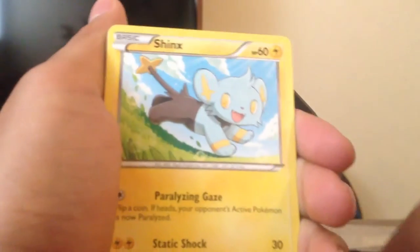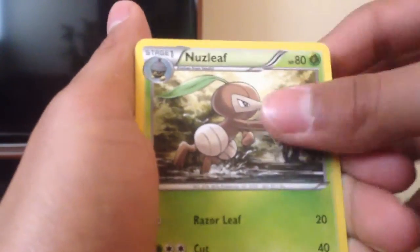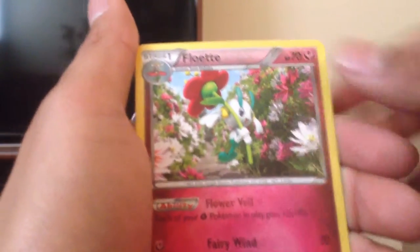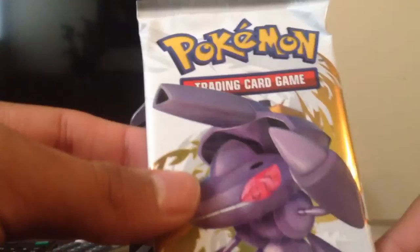Next we got Flash Fire. One, two, three. To start this off, we got a Pidgey, Seedot, Sandile, Shinx, Fletchling, Fletchinder — I don't know how to say that — Nuzleaf, Pidgeot. Reverse is a Caterpie. And a Rare is a Floette. I kind of knew that was gonna happen. Not bad. Haven't gotten a Rare holo, but we got a Reverse Rare.